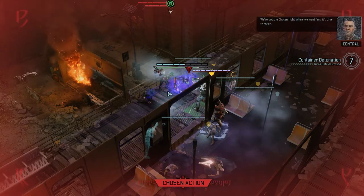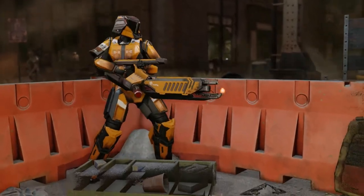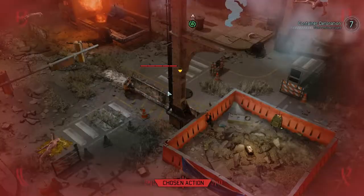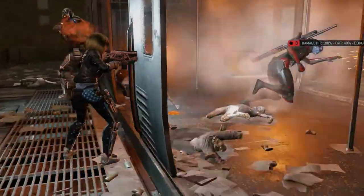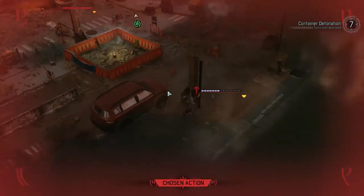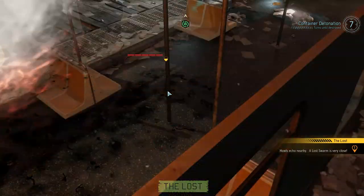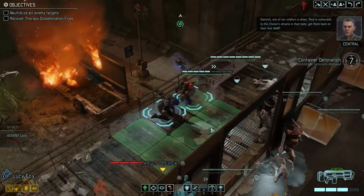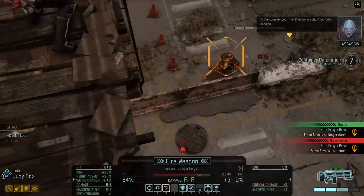'Today you face a warrior unlike any you have ever encountered, and this one will be your end.' We've got the Chosen right where we are. Why does someone need to go downstairs? Are they gonna explode now? Apparently not. But there's extra loot over there. That's an overwatch. She's already at half health. 'One of our soldiers is down — they're vulnerable to the Chosen's attacks. Get them back on their feet ASAP.'